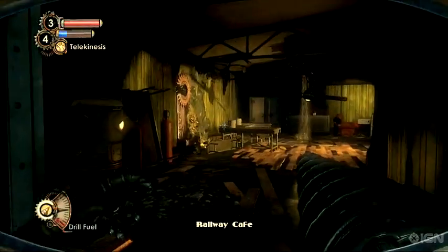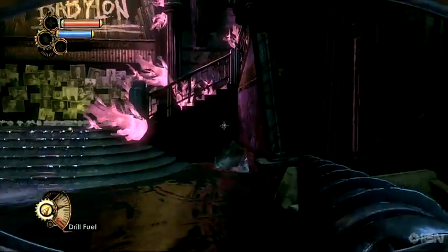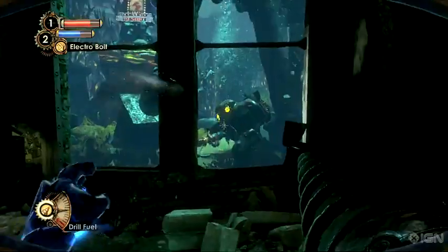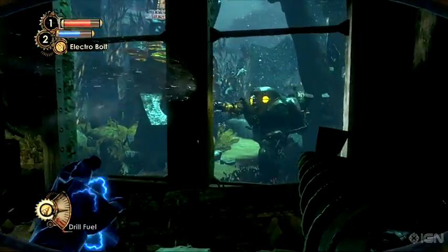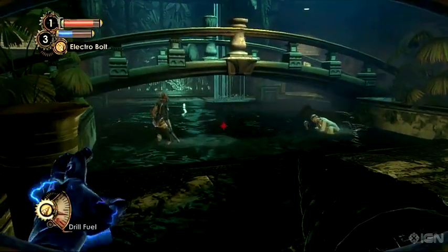Without giving away much of the plot, here's a little bit of what you'll run into near the beginning. The most obvious difference is that there's a giant drill on your arm, which can be useful for smashing aside splicers. It's not long until you get your first plasmid — good old Electro Bolt — which you can use to stun and damage enemies, especially if they're standing in a pool of water.